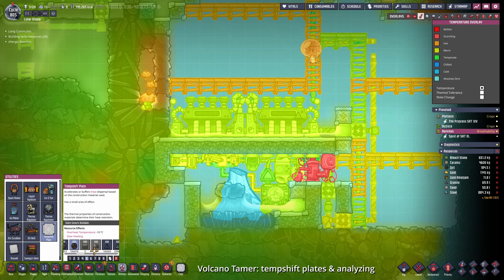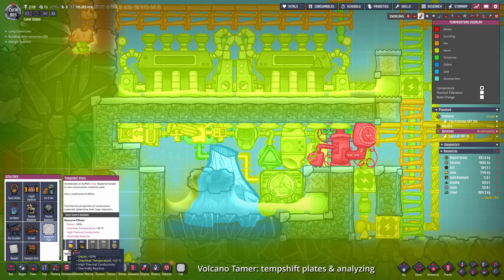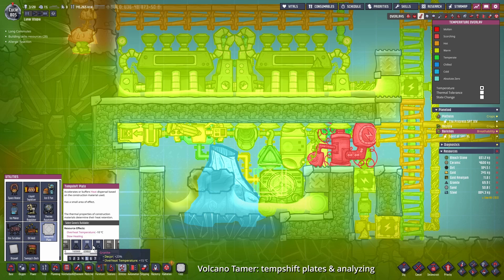Now we need to analyze the volcano and place down two temperature shift plates, probably made out of a material that we have lying around, like gold. We only have enough for one here. The other one can be made out of either aluminum - but this will melt super quickly - or just gold amalgam, or steel.